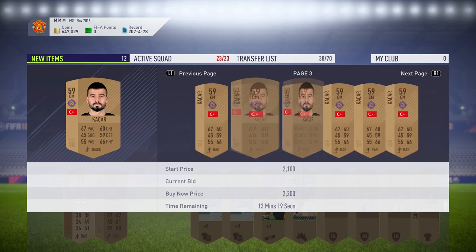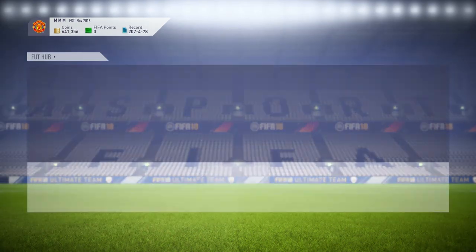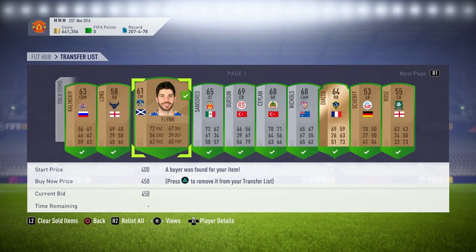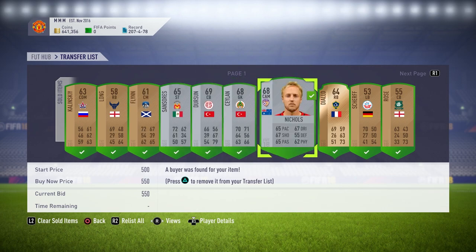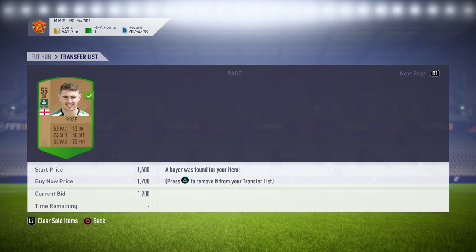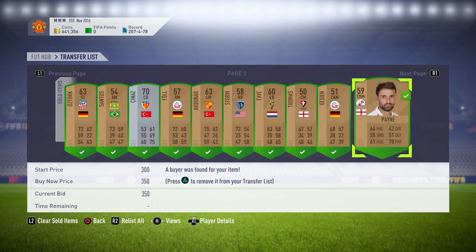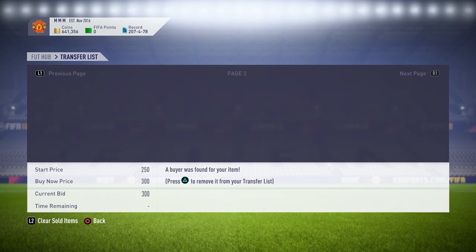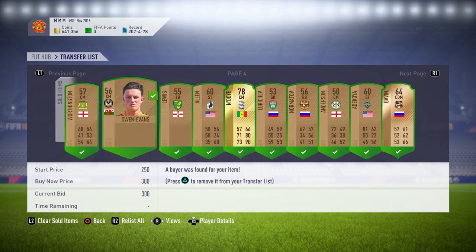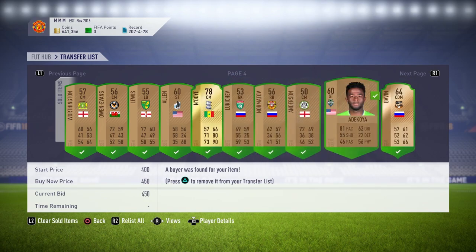There are all kinds of other players too. If you're wondering how to know what you're looking for in bronze packs, go to my Discord — link in the description. I've started a text channel called Squad Builder Challenge Players. It'll tell you everything that's selling due to Squad Builder Challenges, and when a new one comes out we'll remove old ones and add new players to look for. You can use that to clear out your club and make loads of coins.